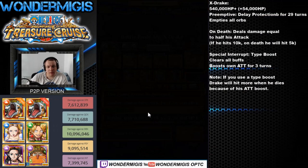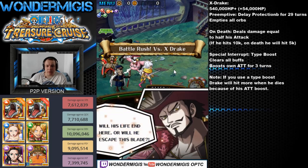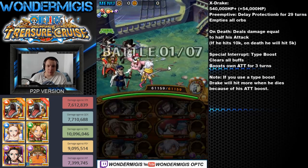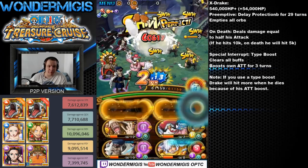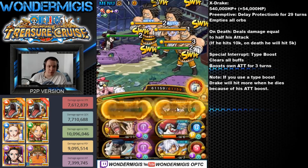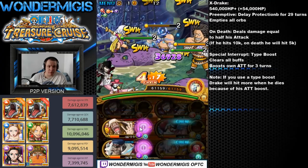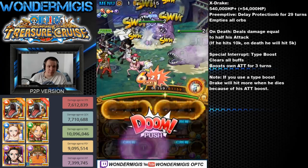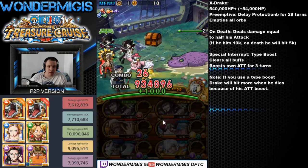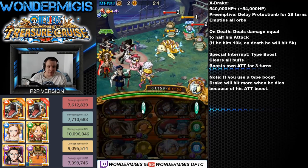Against Drake, we'll be using the Treasure Map Mihawk team. X-Drake is probably the easiest one out of all the mini-bosses. His only real problem is that he will empty our orbs preemptively, which is why we have Count Nivatori on the team — because Nivatori will change empty orbs into matching. We also have Colosseum Smoothie to eventually give us a Color Affinity boost.